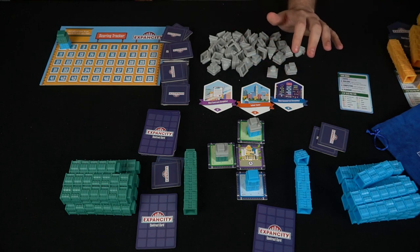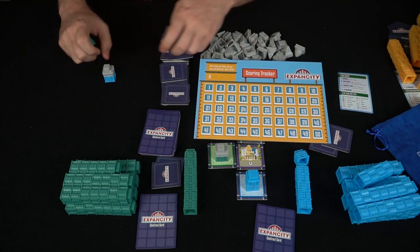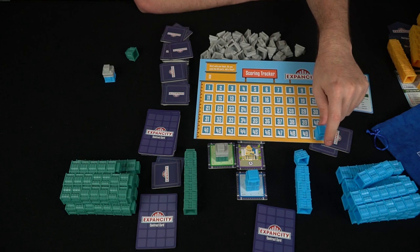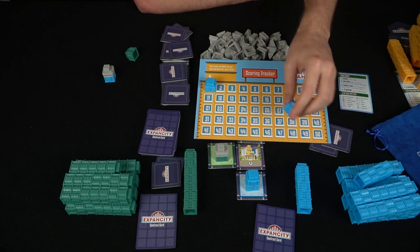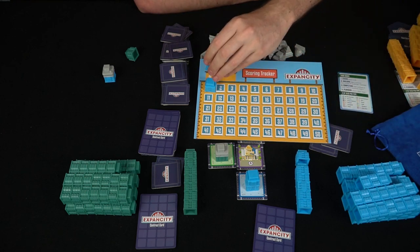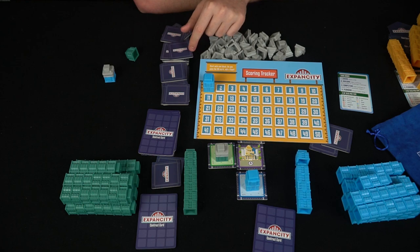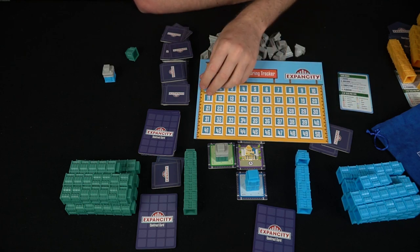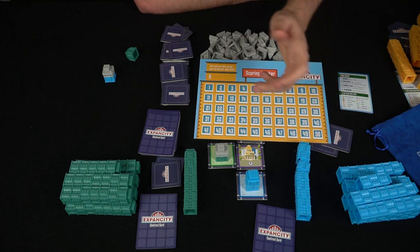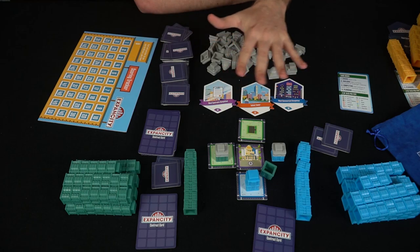One interesting detail: when you score 50 points on the tracker and score one more, you go back to one and take one of your buildings from your pool and place it up on the scoring area, referencing that you've passed 50 points. Everyone does this, going across the board multiple times depending on player count, which also determines total points needed. That's the basic idea of Expansity.